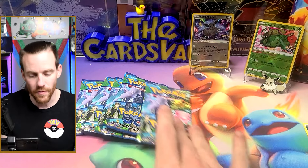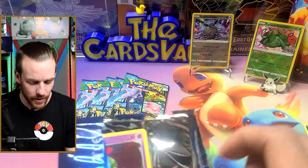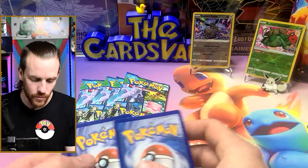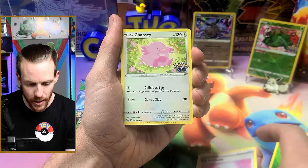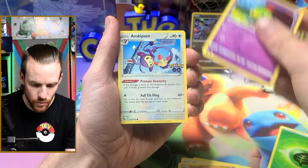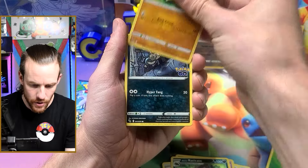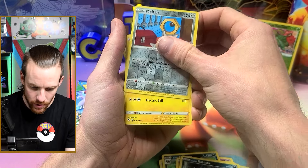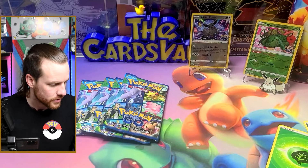I think Michael's favorite of the legendary birds is Articuno — I'd probably lean towards Zapdos. Almost did it again. We got an Egg Incubator, Chansey, Solrock, Natu, Ambipom, Alolan Raticate, Larvitar, Alolan Rattata, a Melmetal reverse, and Zapdos! Speaking of — now we just need Moltres and we'll have the whole legendary birds family.